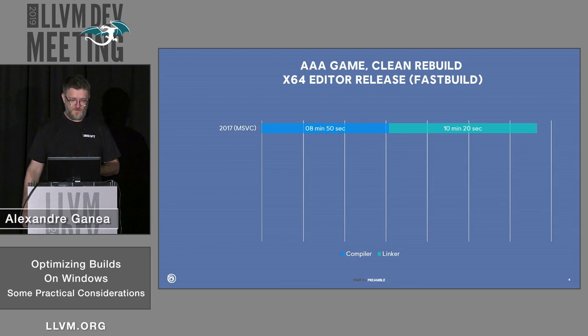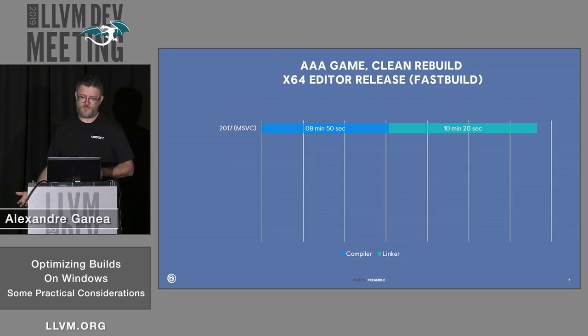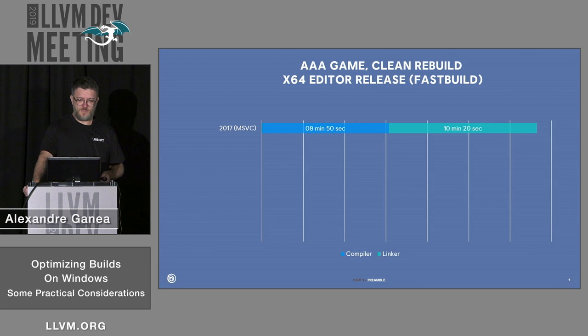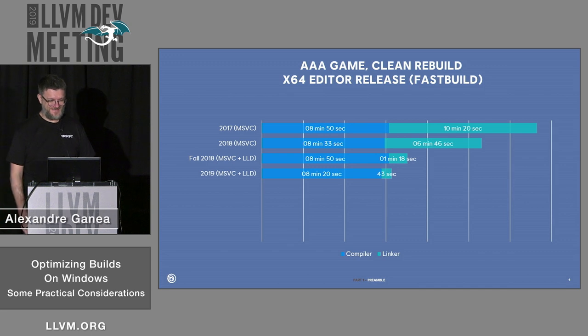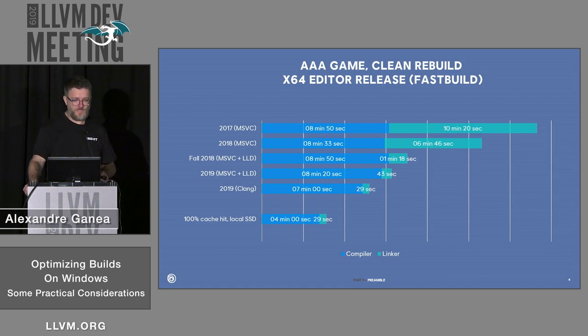When I started this project, the typical build for one of the biggest games was about 20 minutes. Out of those 20 minutes, about 10 minutes was link time with MSVC, and the other 8 minutes was distributed compilation time. Then we got better machines and started using LLD, which was a really huge improvement. We also started improving LLD by adding multi-threading to the code driver — it's not in trunk yet. We switched to Clang as well, which improves compilation time a bit, and we use caching with FastBuild. Even with caching it was still taking a lot of time, so this talk is basically about improving the worst case.